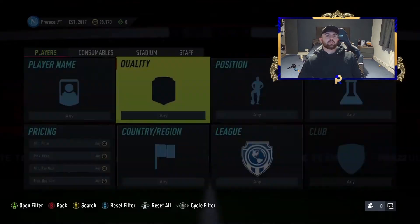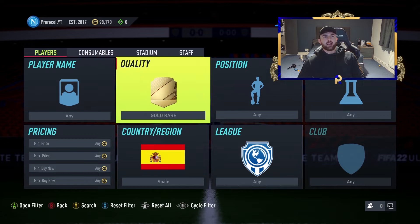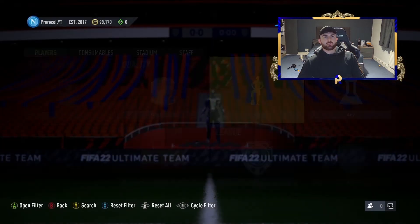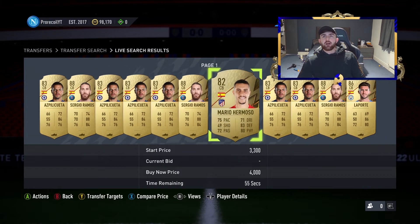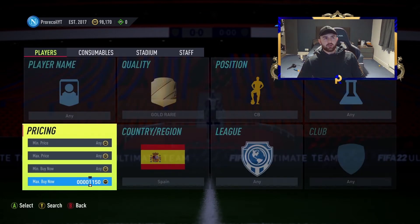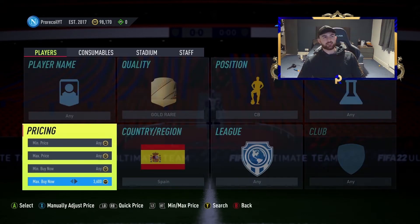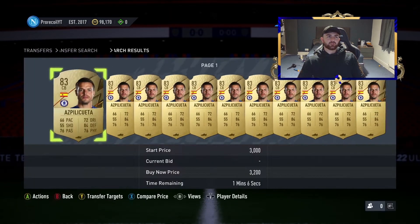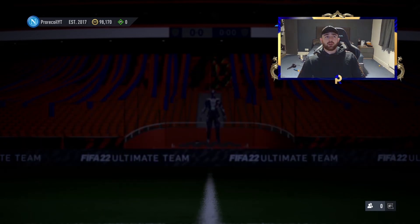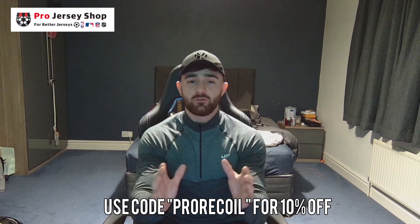Going back in — we're going to look at a simpler filter: Spanish Gold Rare, center back. We've got the likes of Azpilicueta, Sergio, Mario, and Laporte — quite a few people here. I'd probably expect around 4k — let me have a look. So they're more like the 3k mark then.